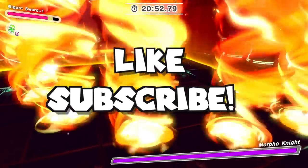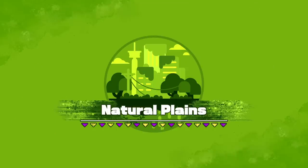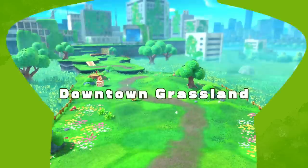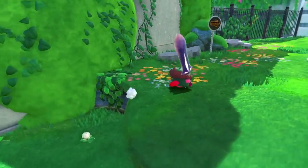If you guys enjoy this video make sure you leave a like and subscribe to stay up to date on all things Kirby and Nintendo in general. To start our adventure we have to go to Natural Plains. The first thing that gets us here is a Woofy — we know how this is going to end — but the question is what happens with one of these big guys.